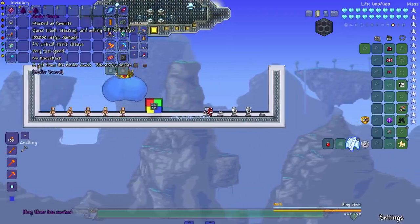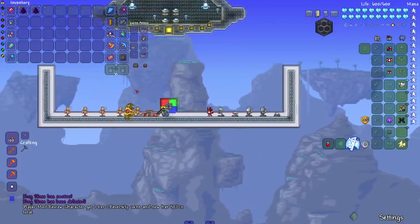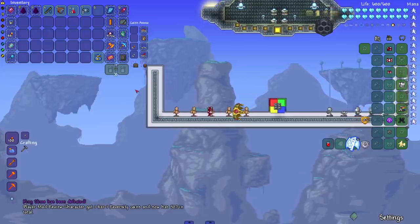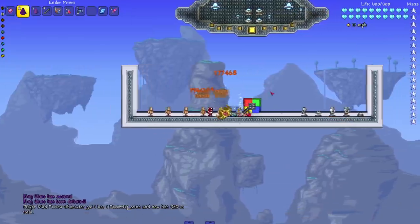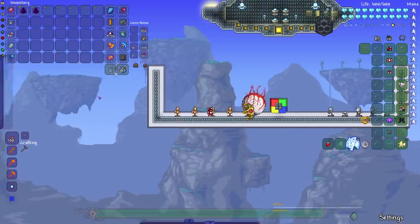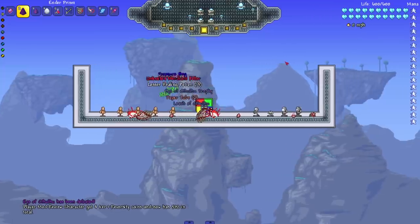Back to the video! Starting with King Slime — I'll just use the 25-beam one on you, and he's dead. The game froze; I didn't even get to see him die satisfyingly. Let's do it again — there we go, the game didn't freeze that time. Next up, Eye of Cthulhu — see you later. We're not even going to see a second form from you.